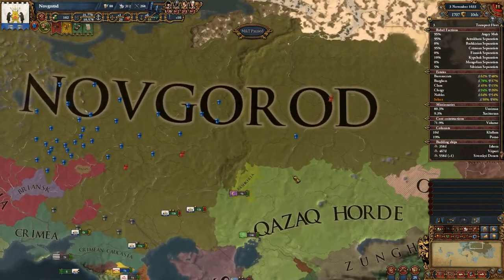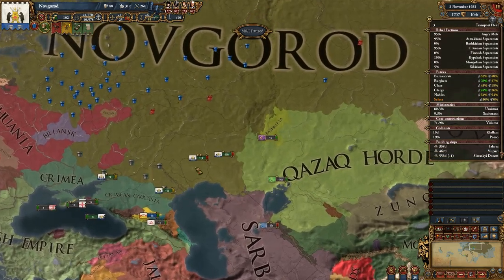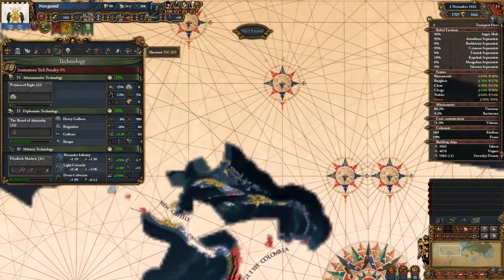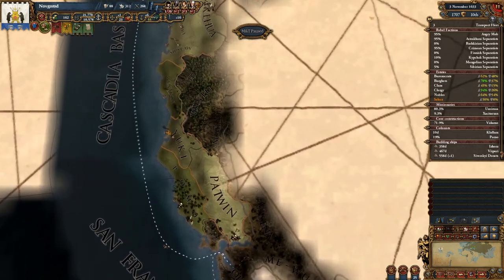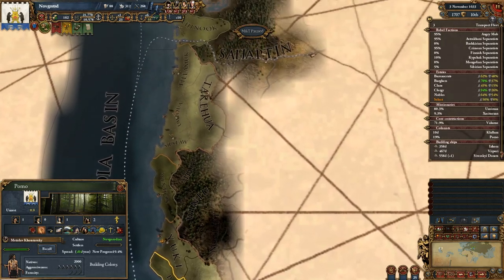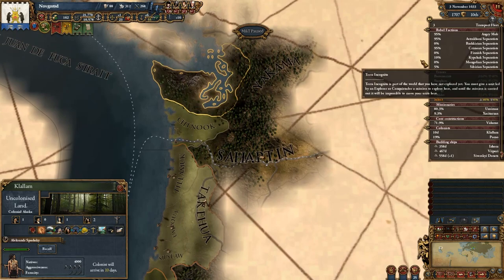This is where I think I'm going to end the episode. We are converting, we are preparing for the war, we are drilling our armies, and we are very close to getting the flintlock muskets. Plus our colonies here are expanding — New Siberia started colonizing as well, so we are colonizing Pomo for them and Kalalam.